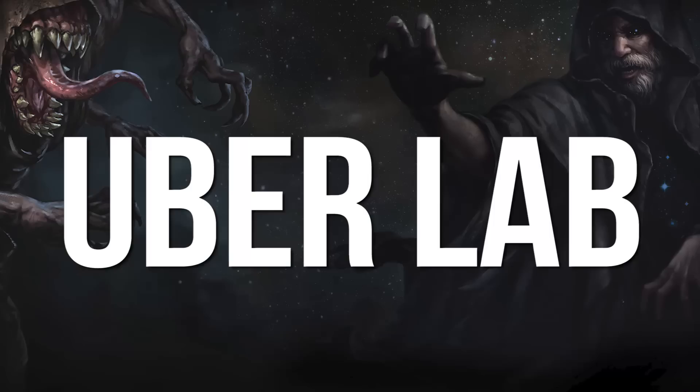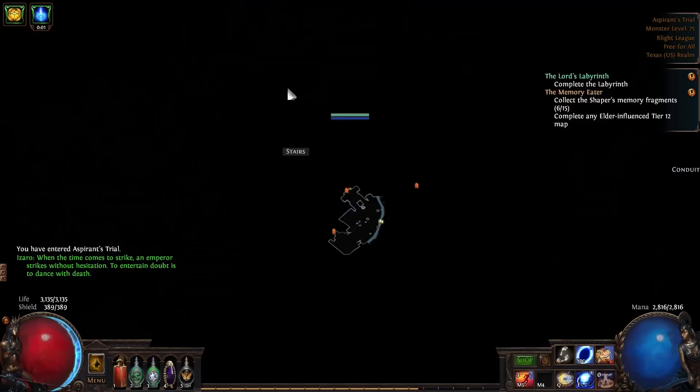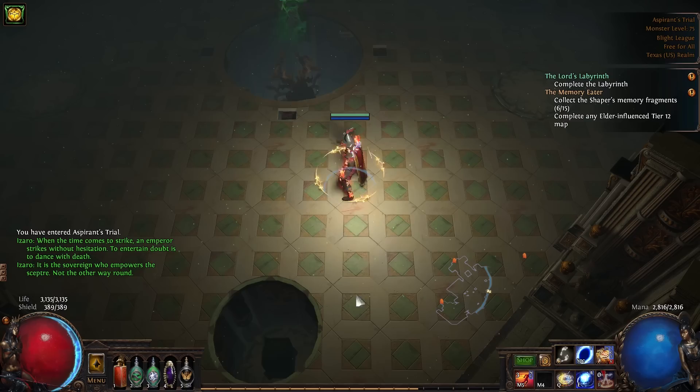Let me know in the comments below which master you'd like to see a more in-depth guide on. Uberlab, also known as the Eternal Labyrinth, is a unique piece of endgame content. Unlike other activities, it requires practically no interaction with maps and heavily benefits from specific build choices. Plus, if you get lucky, it could be one of the most profitable money makers in the game.